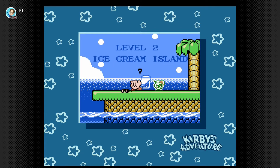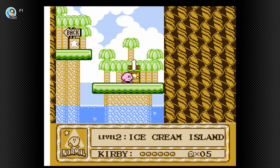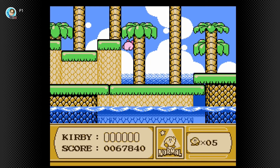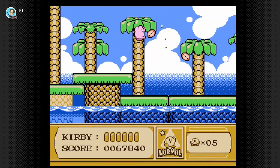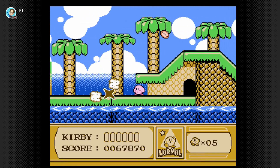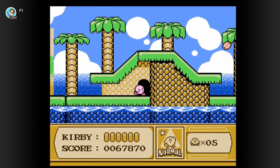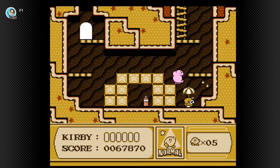I could use an actual Ice Cream Island at this point because the weather has been getting increasingly hot where I live, and a tropical island seems about perfect. I just love the way they make use of the tiles in this game to produce all kinds of great-looking environments. And yeah, coconuts are not supposed to explode — they must have been crossbreeding them with nitroglycerin or something.